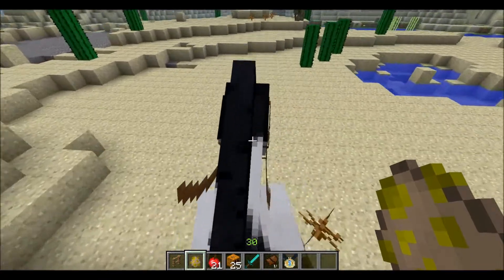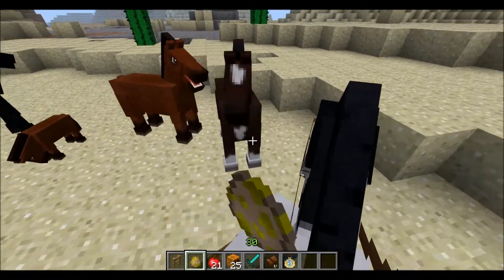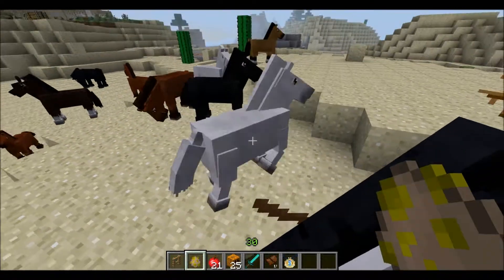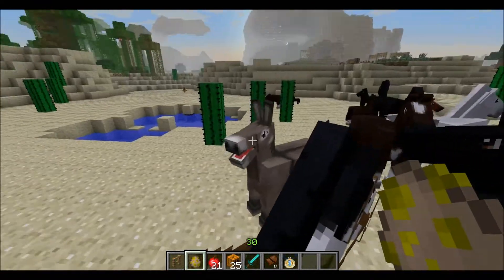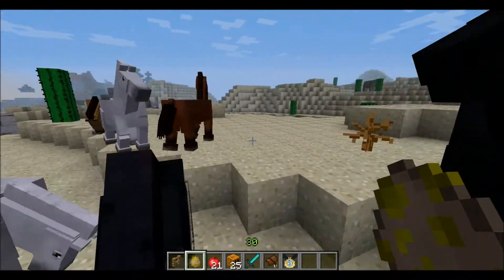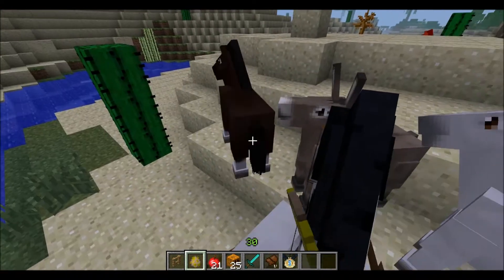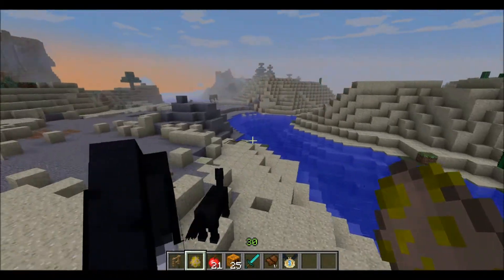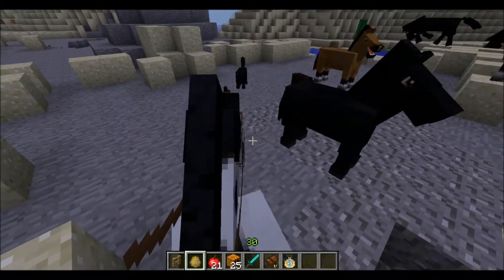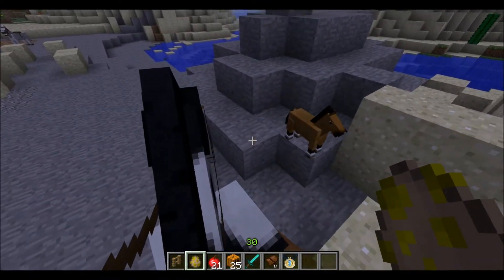We're gonna spawn a little bit of horses to see if we get a zebra. There's no zebra. It's pretty hard to get a zebra - they are pretty rare, like the donkeys. I'm gonna show you donkeys later. Come on, zebra! I want a zebra. No donkeys - donkeys are pretty rare too, but not as rare as zebras.